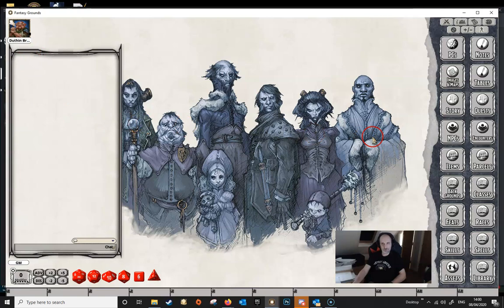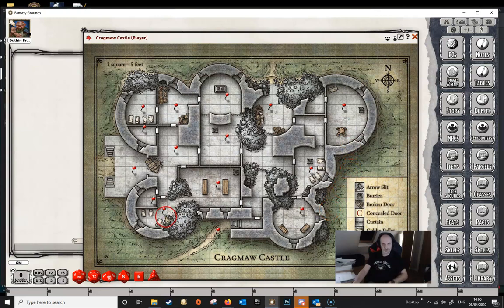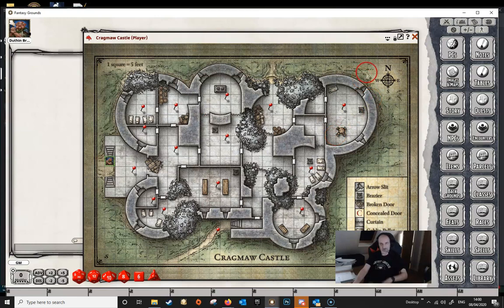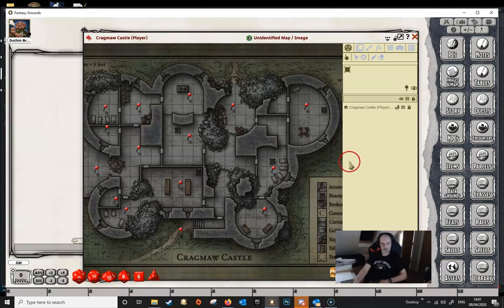We've got a Dungeon Master screen here and a player connected, so we need to get a map. We'll just use one of the maps from Lost Mines of Phandelver. We need to get the character onto the map, so we open up the combat tracker — Dragon Duthan here — and place them on the map at the entrance to the castle. We enable the line of sight by unlocking the map, making sure the play button is selected, then toggling the line of sight on. When we press it, we can see that on the Dungeon Master screen the map has gone a darker color.